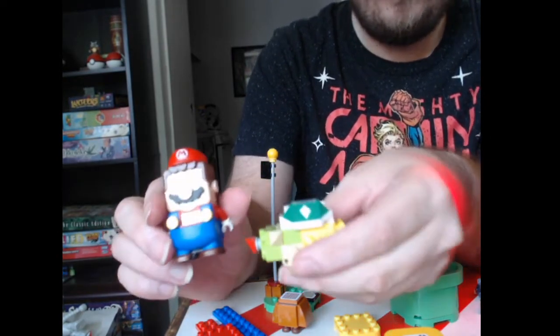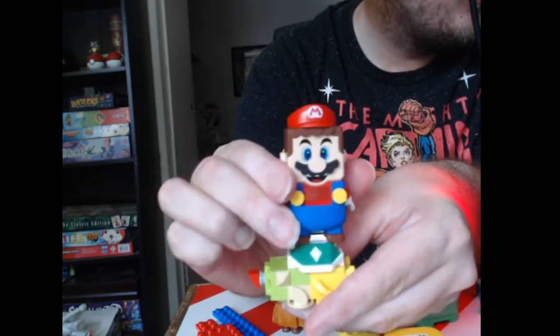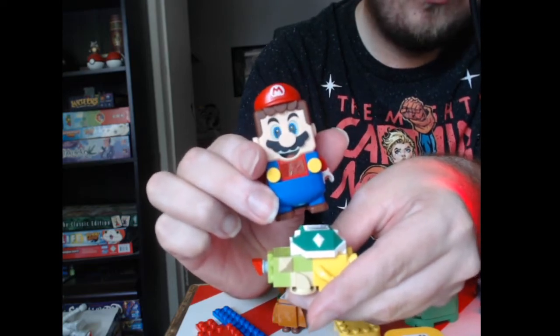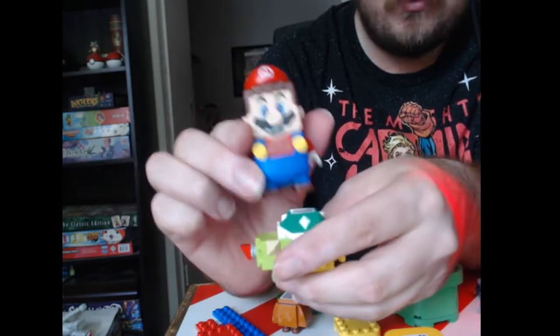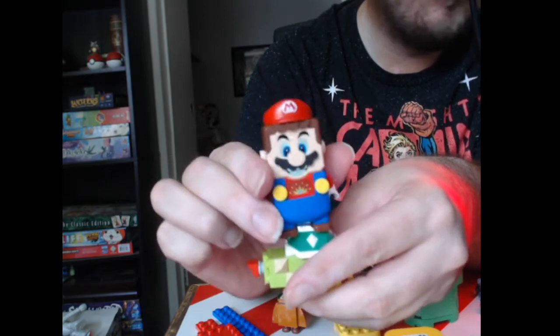Bowser Jr. also gives the impact mark — a bigger impact mark. If you do it right, you do it three times and you'll get coins from it. And now that he's done, he'll just regain coins.